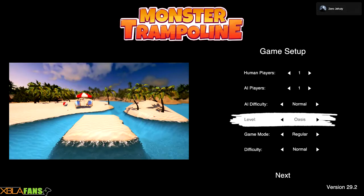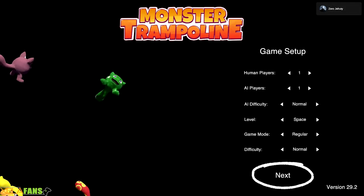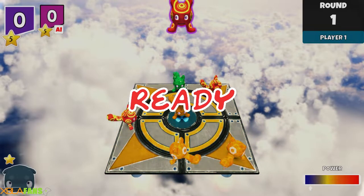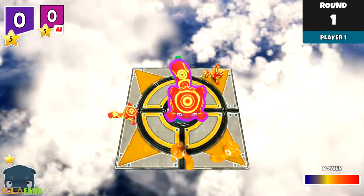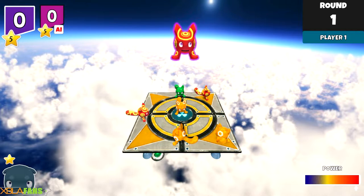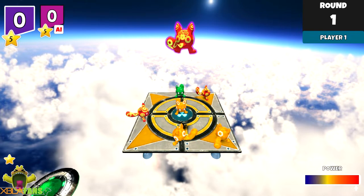We'll do one AI player — they do take a little bit of time to go — and we'll head to the space platform. Off we go. The way this works is the board loads up with these little monsters on it, and you maneuver your character around. You can rotate and look around, and you can actually rotate your character as well, which comes into use for the power-ups. If you look at the bottom left, you can cycle through them.